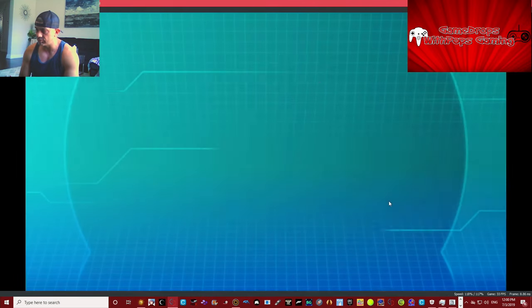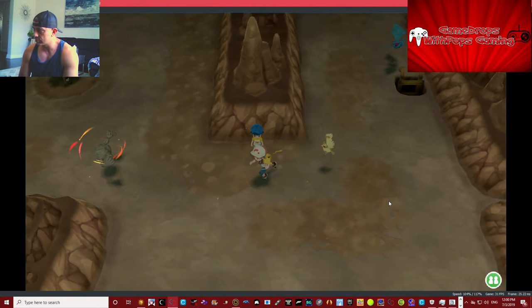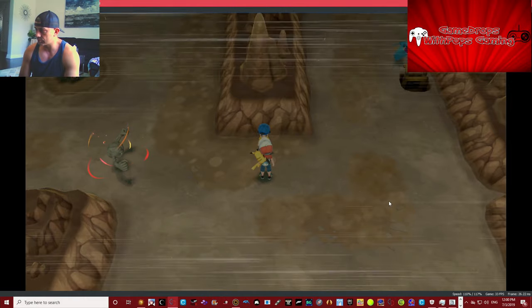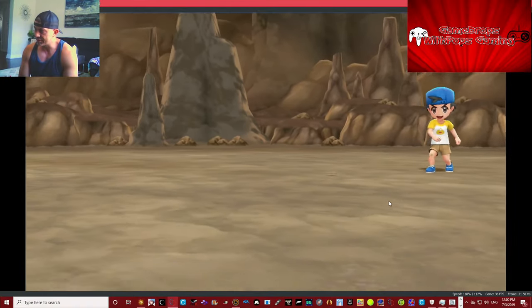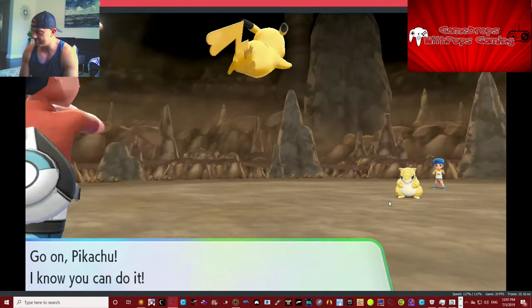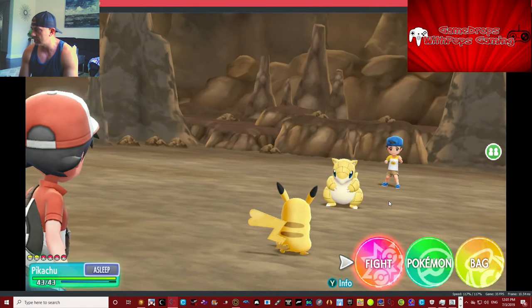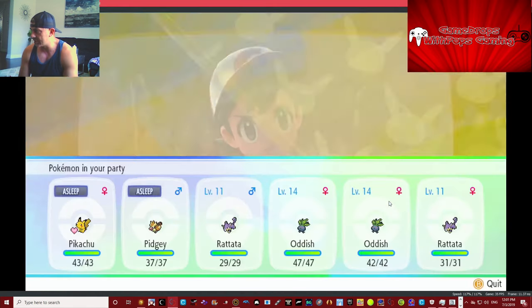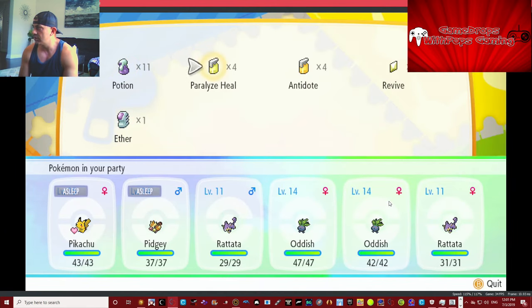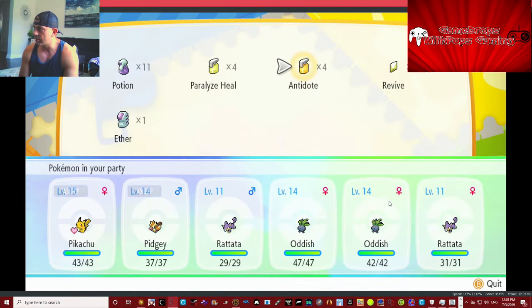This Oddish could stay the same. We'll beat this kid then we gotta go — that way Pikachu levels up to 17. Alright, Josh — Sandshrew! I got one of these guys. Here we go, Pikachu. He's still sleeping. Bag — we need to use an Antidote. No — we need to switch to a Pokémon that's not sleeping.